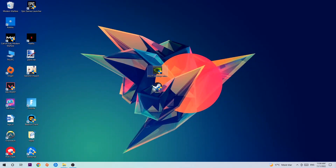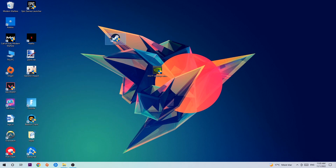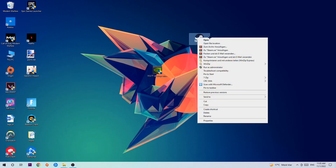The next step is to take the shortcut of your launcher from Steam or your game shortcut on your desktop. If you don't have it there, navigate to the bottom left corner of your screen, click the Windows symbol, and use the Windows search function to find it. Once you've found it, drag it onto your desktop, then right-click it and go to the very bottom where it says Properties.